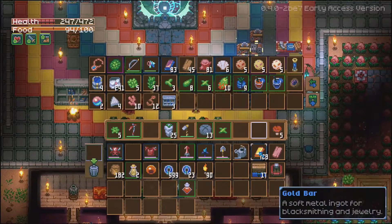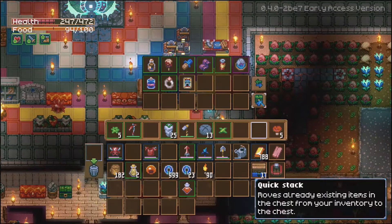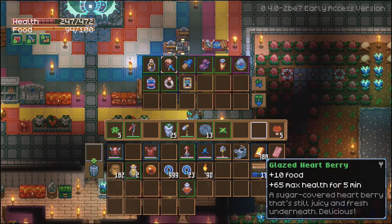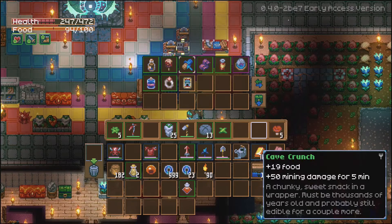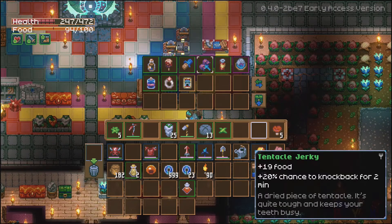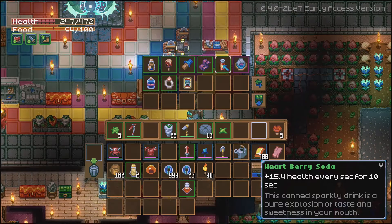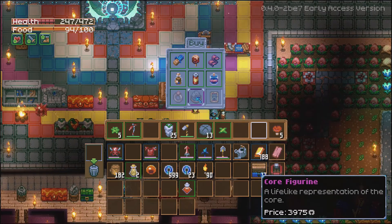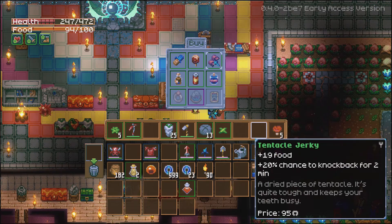That's all the stuff I've found so far. Now what's inside the vending machine? Cave coffee: 23% movement speed for 20 seconds. Glazed heart berry: 10 food, 65 max health for 5 minutes. Cave crunch: 19 food, 50 mining damage for 5 minutes. Tentacle jerky: 19 food, 20% chance to knock back for 2 minutes. Heart berry soda: 15 health every second for 10 seconds. Crystal water: 15% critical hit chance for 30 seconds. Pretty much all of them cost around 96 to 100 credits.